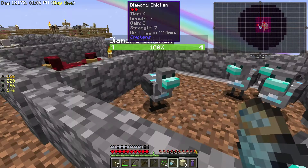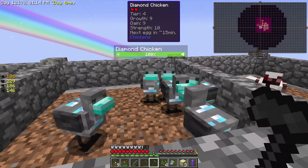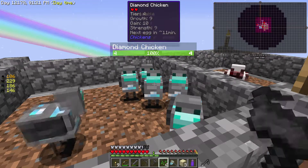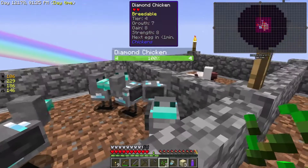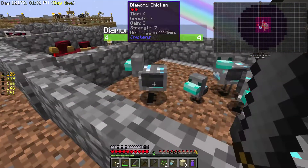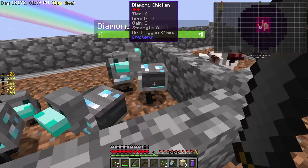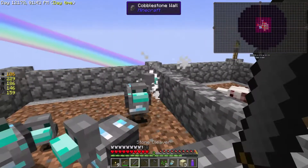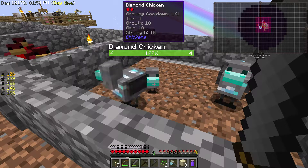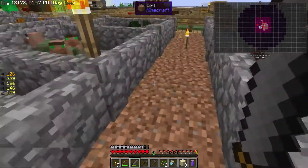We've got a nine-nine-ten and a seven-seven-eight. It kind of helps if we bring you all over. So that's a nine-nine-ten and another nine-nine-ten. You're the ones I want to breed. So that does mean we can get rid of the lower ones. And what have we got there? Our first ten-ten-ten! Perfect. So we just need to do the same again with these two in the breeding cooldown, and that will get us to our ten-ten-ten diamond chickens, which is brilliant.